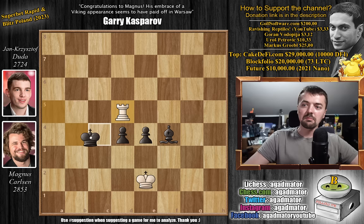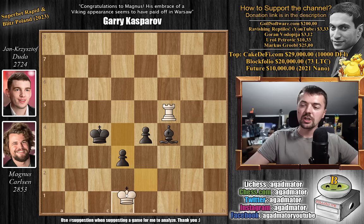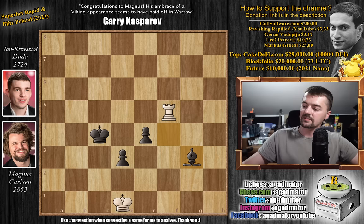But now Duda finds the correct way to win the game: king to c4, attacks the rook, rook to f5, and now d3 with check, king to d1. And now Duda can play pretty much any move with the bishop — except the one that he played. Bishop to g3. The problem is Magnus has a way of saving the position. Feel free to pause the video and try to find it.